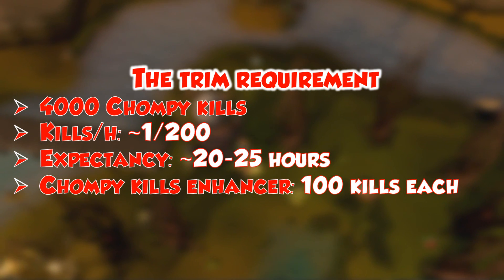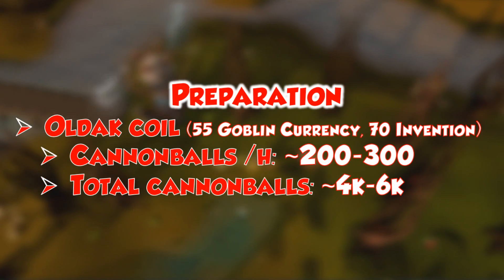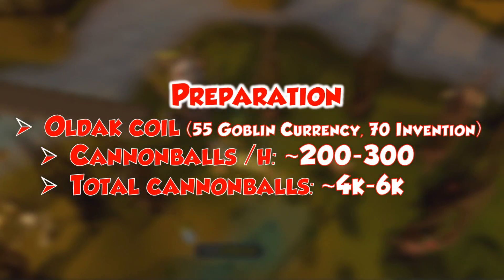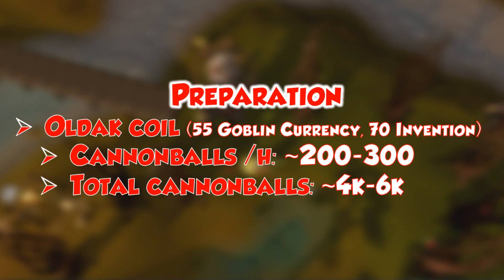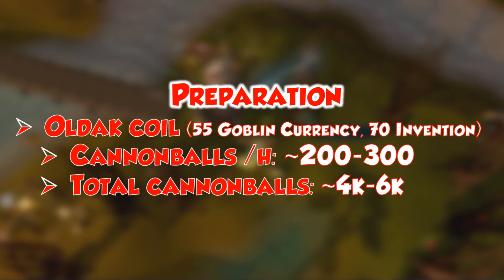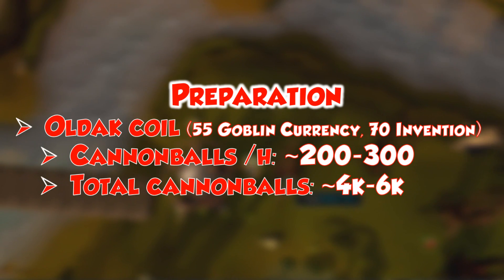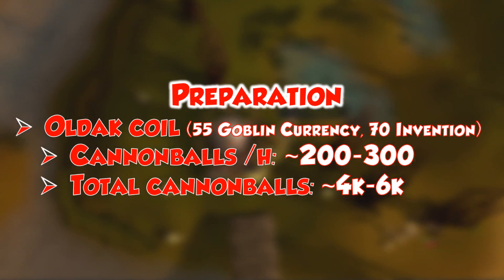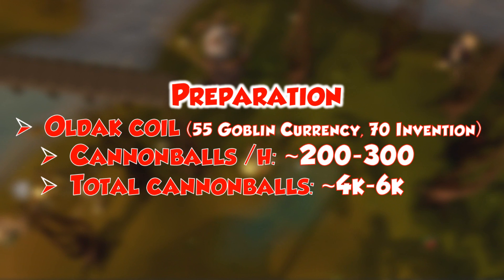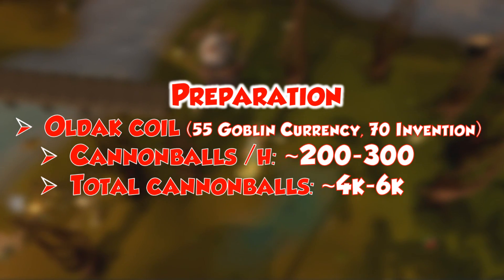I'll show you my inventory and gear setups, but essentially you want the Old Act Coil. I'm not sure whether this is a glitch or whatever, but loads of people have been using this method for a very long time. Although cannons - normal cannons - are not meant to work on chompies because only special bows and special arrows are meant to work on them, if you wield those special bows and special arrows whilst using the Old Act Coil, it still does damage.